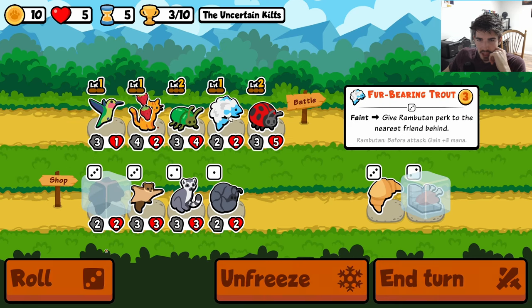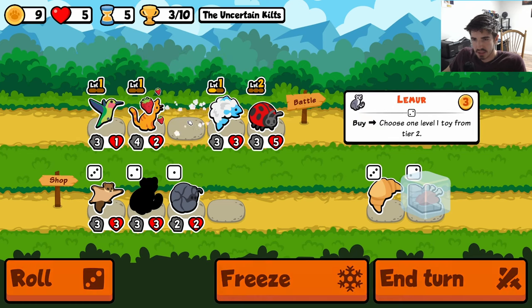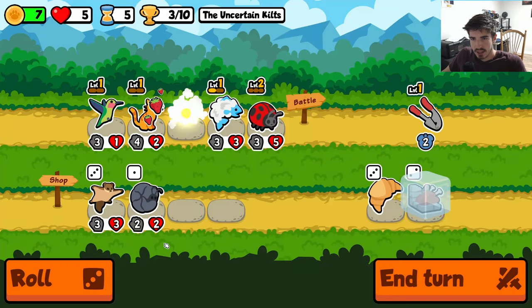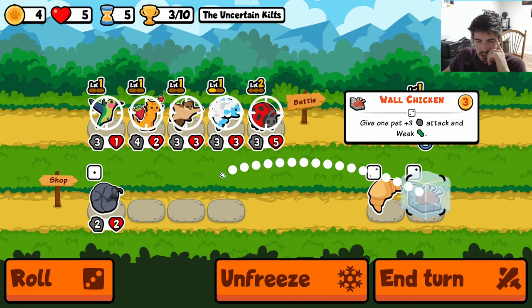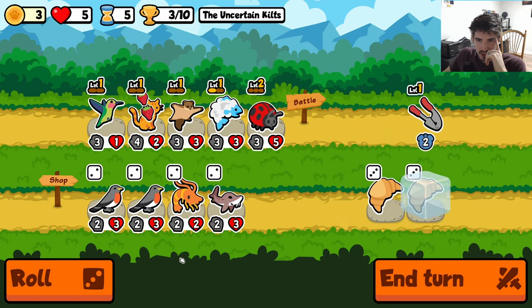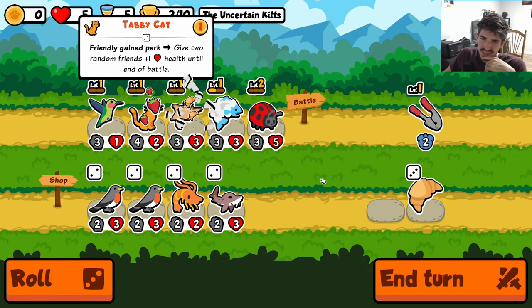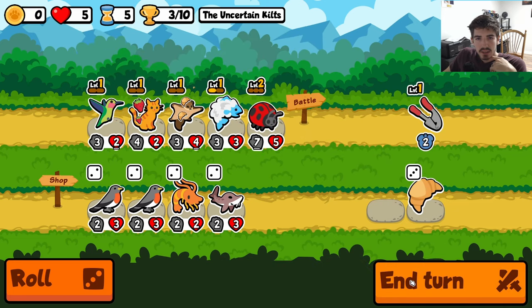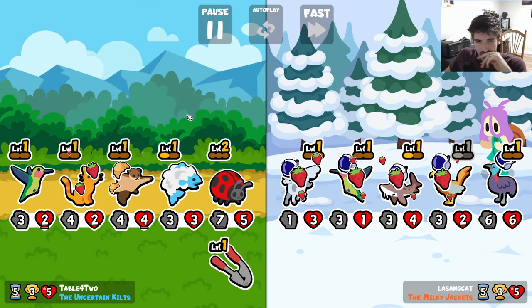Okay, so we grab... I think we sell beetle, which means we don't need the wall chicken anymore. I'd rather get this and then keep the flying squirrel. With the wall chicken, like, what are we gonna put it on? You don't really want it — we could put it on the ladybug I guess, but it's not that good. So ladybug is gonna be huge.